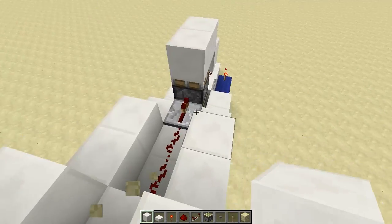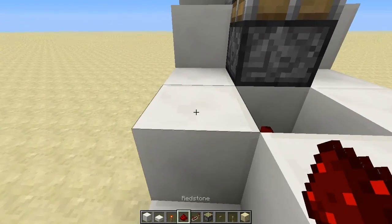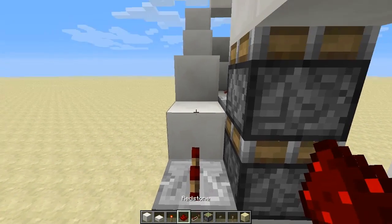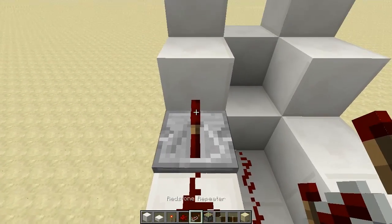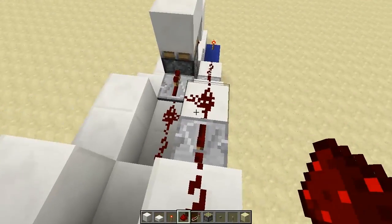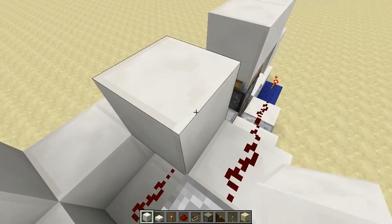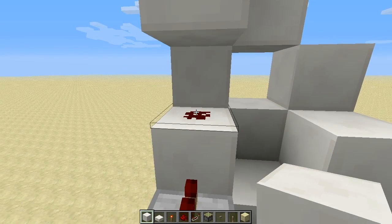Up at the top we can place a block on top of the last temporary block and then remove these. Go back down to the bottom and place redstone, redstone, a repeater — and this repeater wants to be on 3 ticks of delay, so click it twice — redstone, redstone, a repeater on the default, then redstone, redstone. At this point we'll want to cut a couple of wires: this one here needs to be stopped from joining, so we place a block above it, and this one here — so we place a block above that.